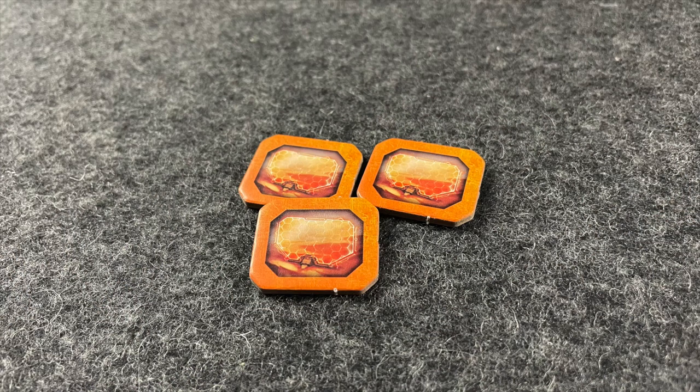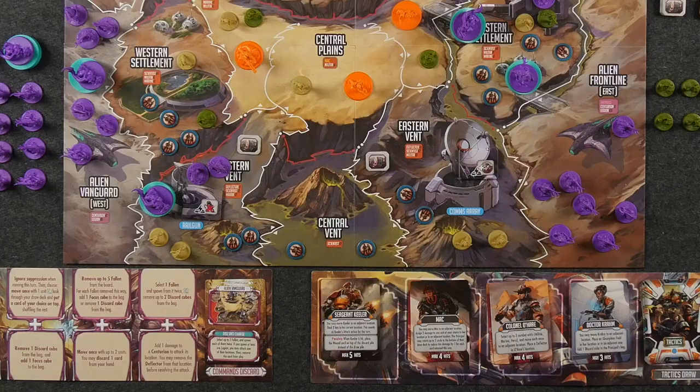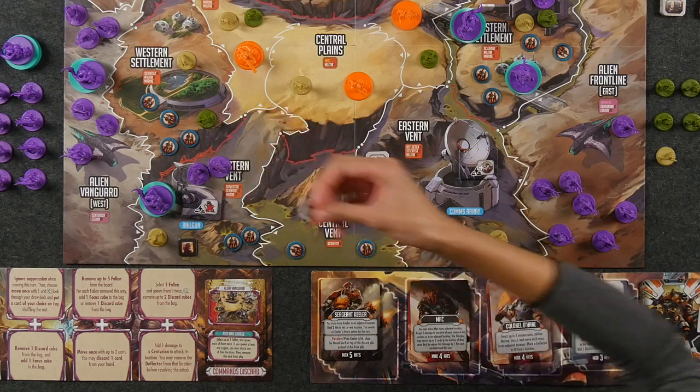As a principal player, you get to decide how damage is dealt, with a couple of exceptions. First, absorption fields: if the location you're attacking has an absorption field, it absorbs the first damage cube dealt, and the absorption field is removed since they are one-time use. Some locations also have deflectors, such as the eastern and western vent to start the game. If you attack in any of these locations, the human expedition player gets to assign all damage. Just like absorption fields, deflectors are also removed after use.